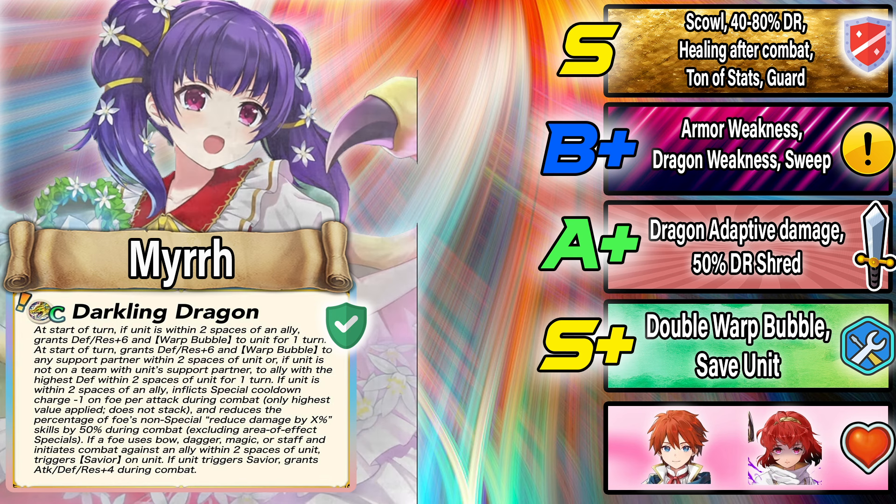Darkling Dragon also gives Guard if you're within two spaces of an ally, and 50% damage reduction — which is nuts for an armor. And finally, the save skill: if attacked by a ranged foe, you get Attack, Defense, and Res plus four. This is an absurdly powerful skill — very, very good.